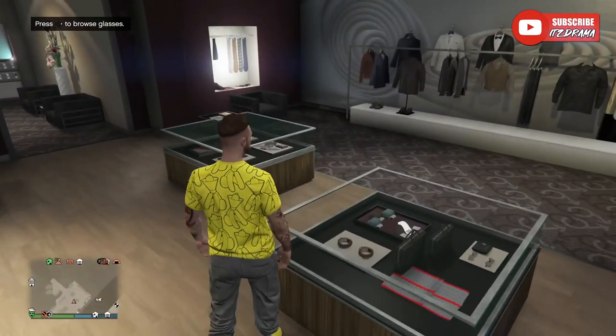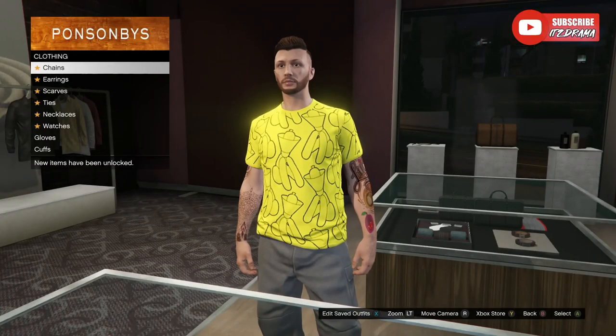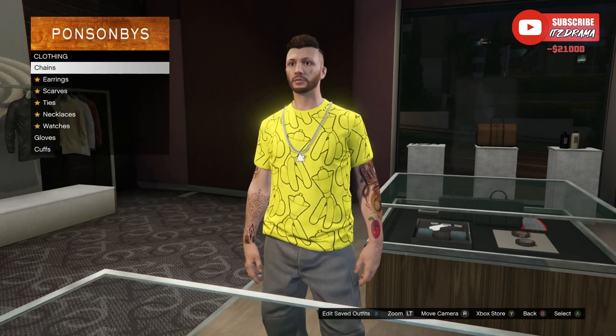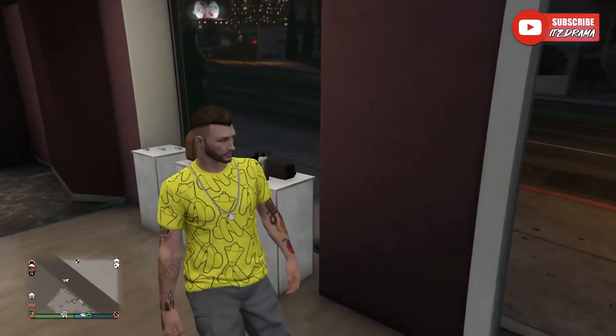For the last item, there's going to be a chain. Go over to the accessories store, go down to chains, and it should be the first one right there. And that's every single unlock you get for 100% free once you have the yellow dog with a cone. And yeah, it's free to unlock.